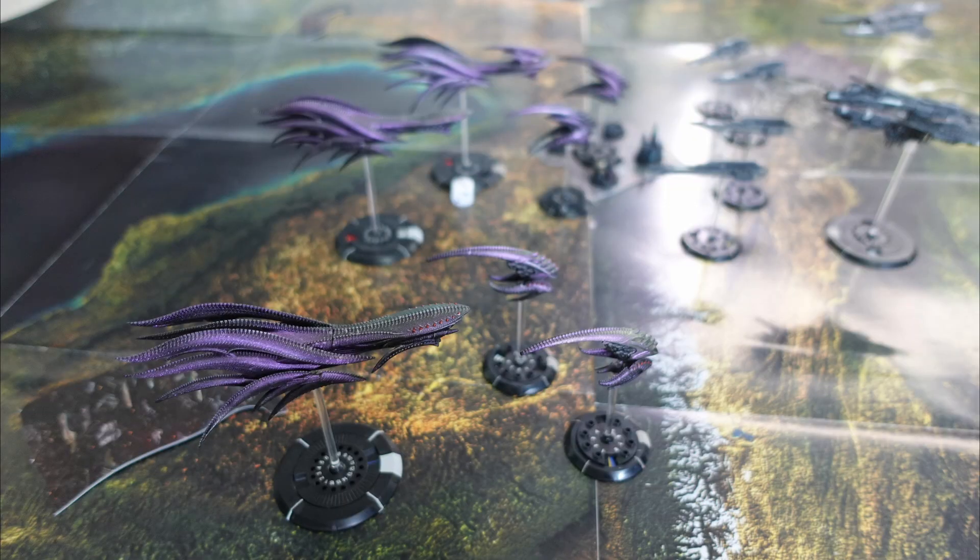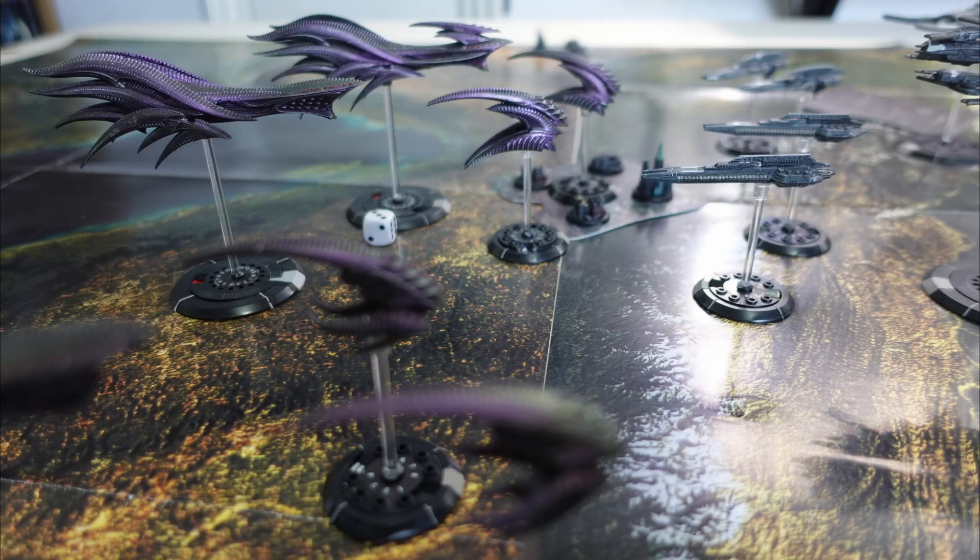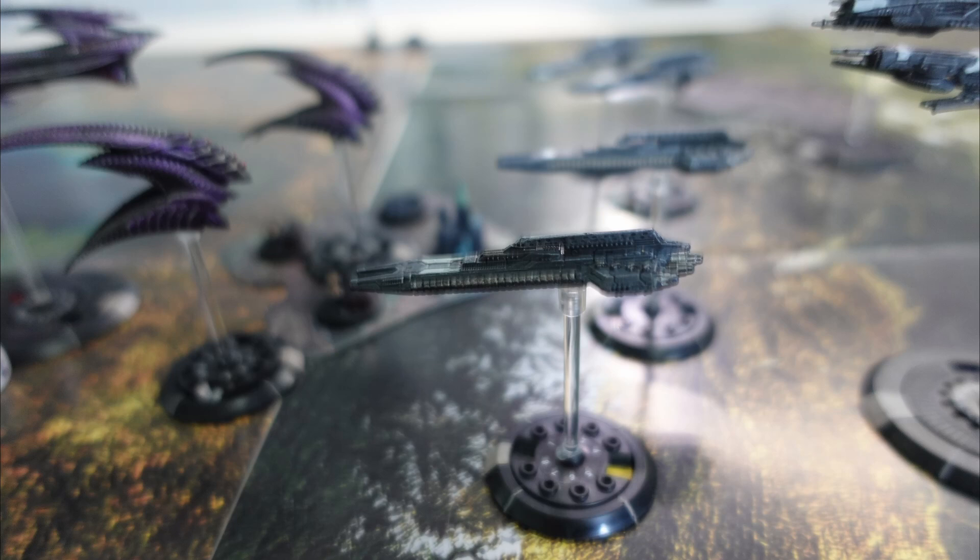The Scourge then move their Pathfinder group forward on standard orders. One Harpy has to move through a dense debris field, which results in a hit, but its armour does actually stop it. The Harpies then move into low orbit and decide to attack the New Orleans with their Oculus Beams, scoring one hit — but the New Orleans' point defences resist the attack.